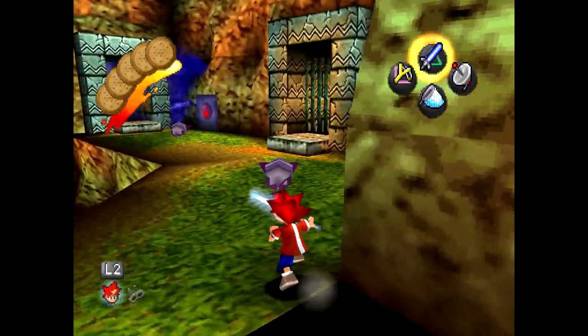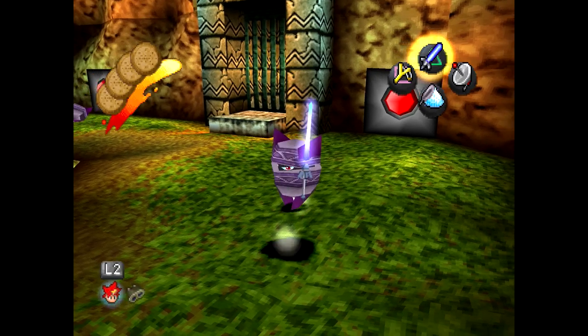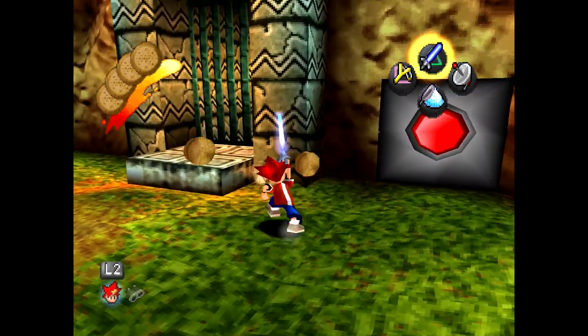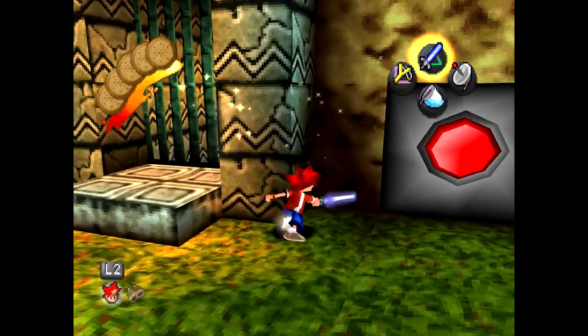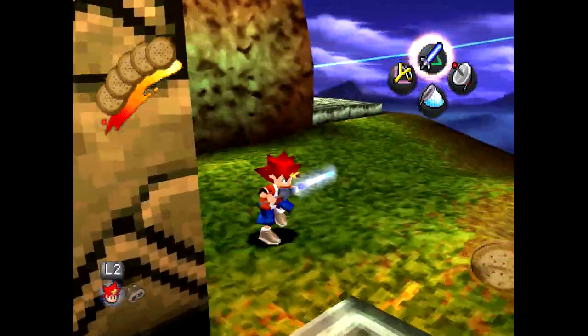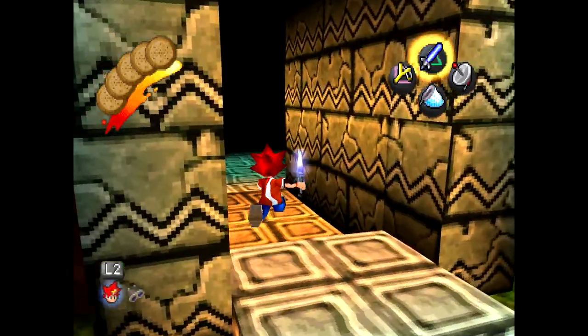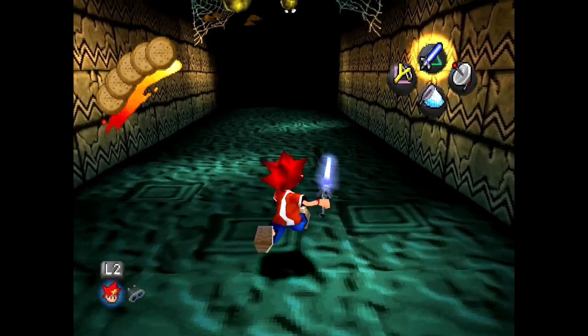These guys right here are a little bit annoying. They end up spinning around a lot until they get dizzy, and then you can attack them. You can attack them normally and knock them away, but the key trick is to typically just avoid them, let them spin out, and then go for the final blow.